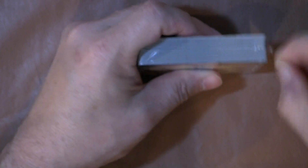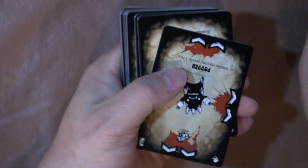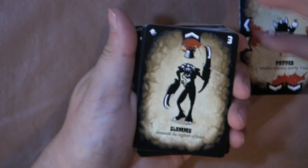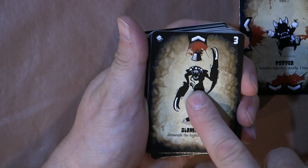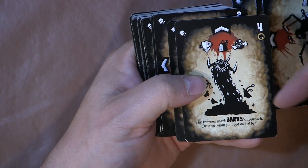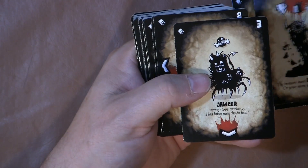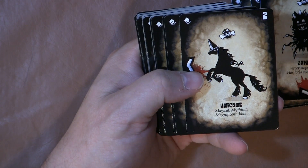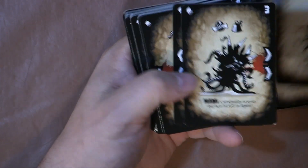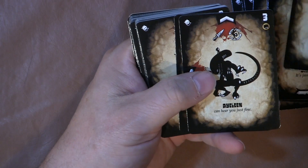We're just going to flip through here real quick to get you a look at the art. In a week or two, hopefully we'll follow up with a how-to-play video. This guy is kind of like some alien monster — he might even be driven by those little guys, because they're so tiny you might have little guys in there piloting it. There's just so much room to play around with the imagination with these cards — the art is really cool. The tremors mark Sandy's approach — or your mom just got out of bed. Ouch. And look at the way they made the unicorn. Unicone. Magical, mythical, magnificent idiot. So the game has quite a bit of interesting art to it, and we're going to take a look at what these different symbols mean when we get into the how-to-play video. Spooner. Very interesting.